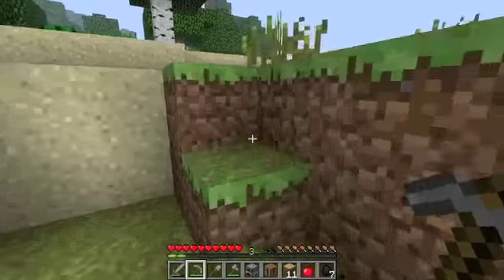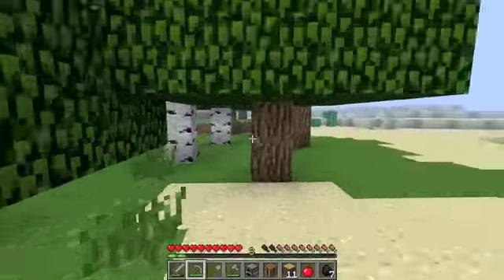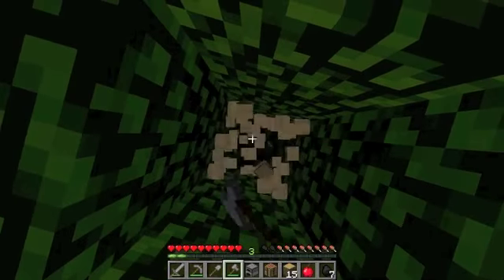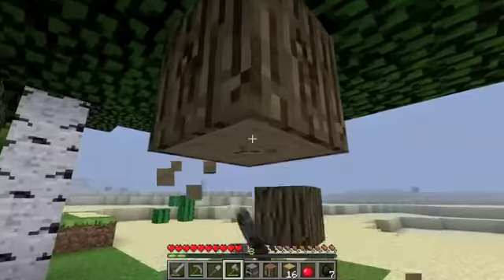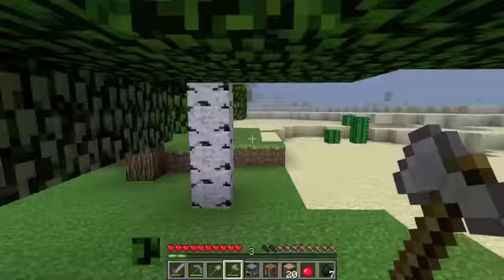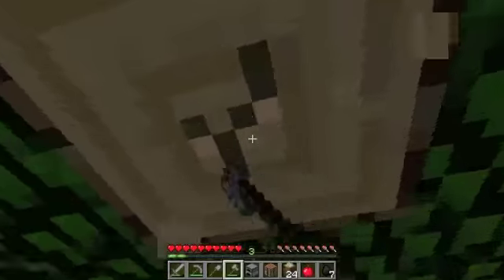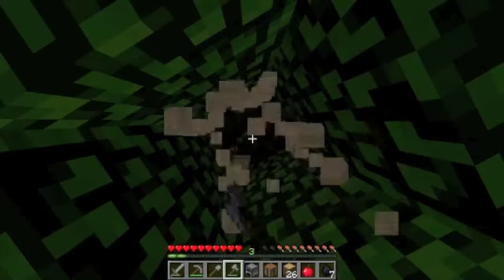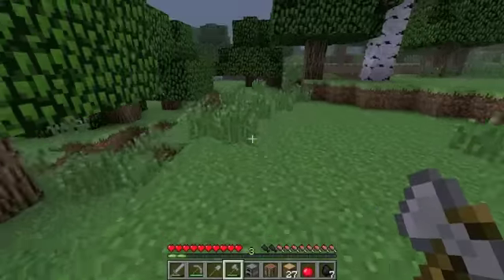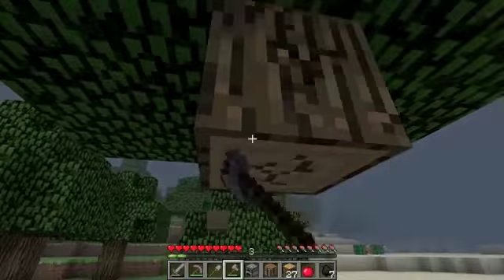I'm just going to get some wood from these trees. Wood is always important — you need it for the handles of your weapons and tools. Later in Minecraft you might settle in a place, chop down all the trees, and have no more wood left. I'm going to choose a spot for a house right here, but I have to clear out the trees first.